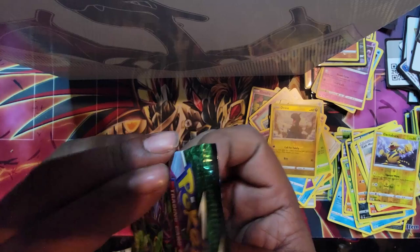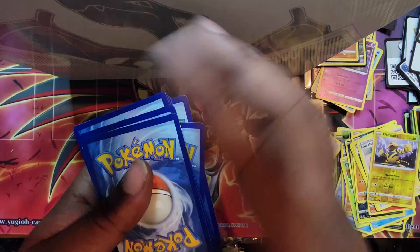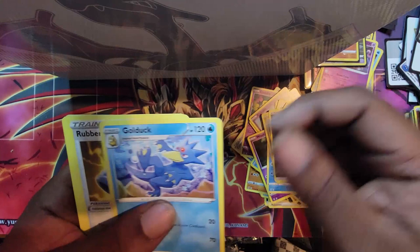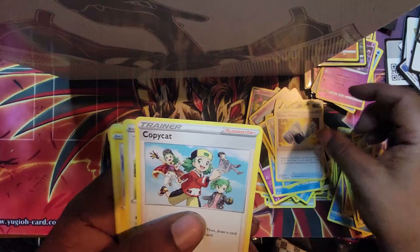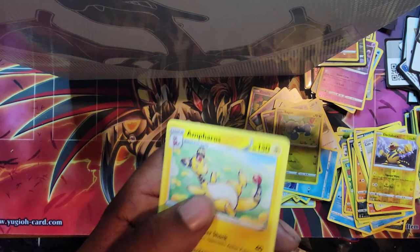Last pack, Evolving Skies — don't let me down. We can't find Evolving Skies anywhere anymore. Lightning, dark. Golduck, nice. Rubber Gloves, Copycat, Lilipup, Emolga, Tentacool, Pumpkaboo, Chingling — reverse holo. And Ampharos. That's the pack opening for this.